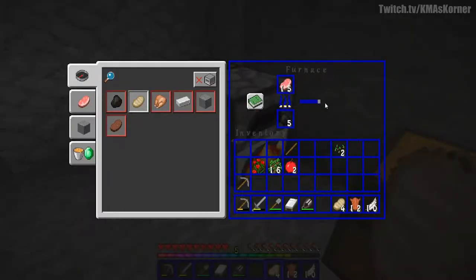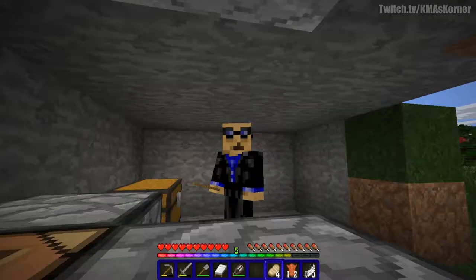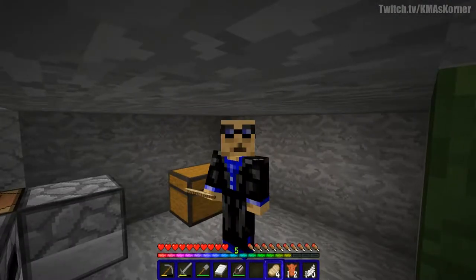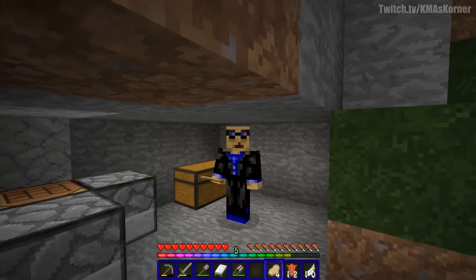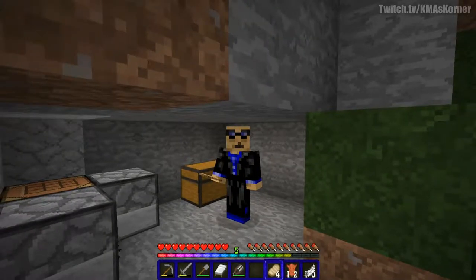I'll throw my excess items into the chest. Got some food cooked so let's eat up — get our health back. I'm waiting for the rest to cook, then I'll start working on getting downstairs to get the stuff we need to protect ourselves. At this point you should have a bed, at least a stack of logs, close to a stack of food, and any items you found that seem worthy. Anything you can collect is great — you never know when you'll need it for building.